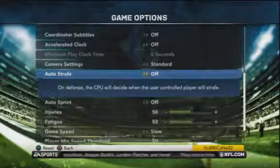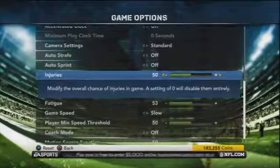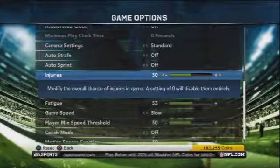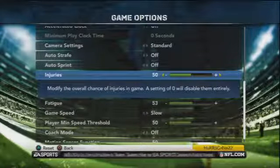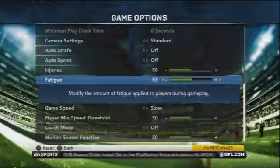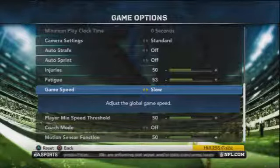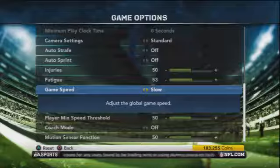Auto strafe and auto sprint are off because I like to be in complete control of my players at all times. Injuries are at 50, so we see some guys go on the IR before the end of the year. This is perfect at 50 — you get a lot of injuries and it's pretty realistic to the NFL. Fatigue is at 53, I'll talk a little more about that later. Game speed is set to slow because All Madden looks awful on normal, and the animations and gameplay are a lot smoother on slow — take my word for it.